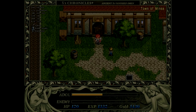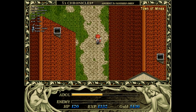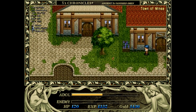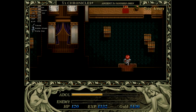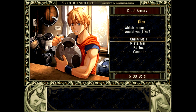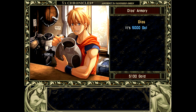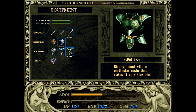Now that we have 5,000 gold, we're going to head to the armory and upgrade our armor. We will buy the reflex armor — the crowning jewel of my inventory. It's a light leather armor treated with resin. It's 5,000 gold, nothing less. And we will equip that for another boost of 10 points of defense. We'll go ahead and equip the power ring as well.